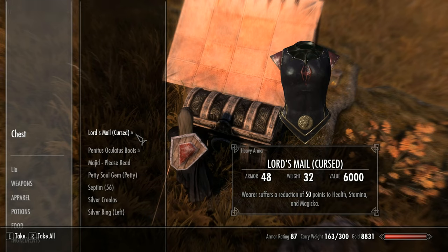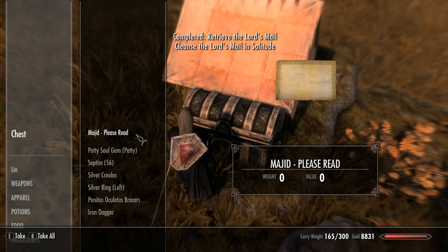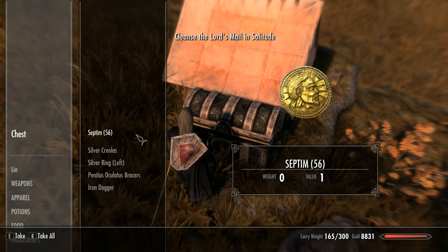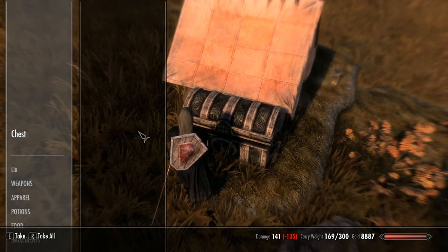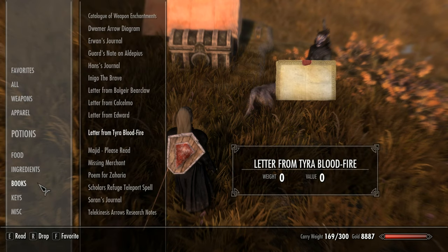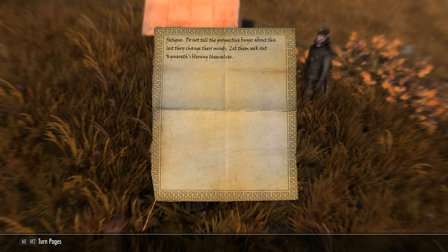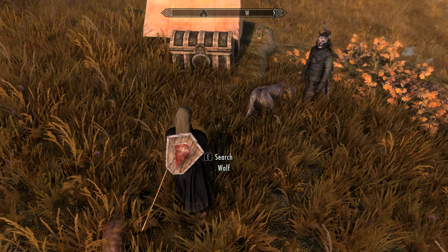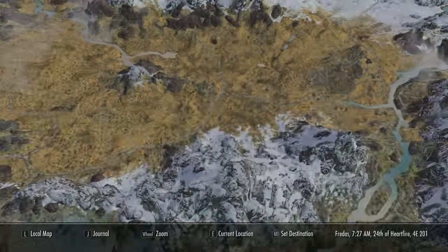Now the thing about this armor is it's cursed at the moment. It effectively reduces your health, stamina and magicka by 50%. You have to go to the Shrine of Kinnereth to get the curse removed. That's a little bit of lore there — it makes the armor feel a bit more interesting. So we have to go to Solitude, to the Temple in Solitude.